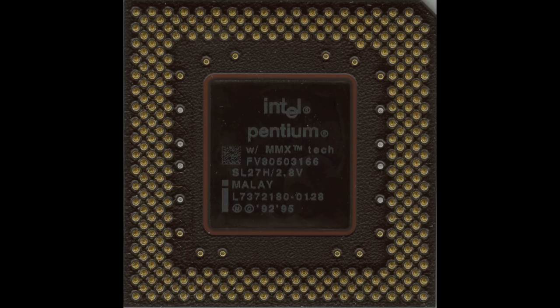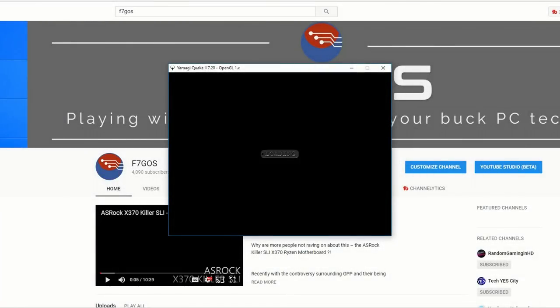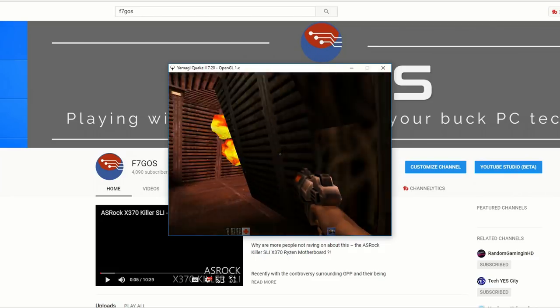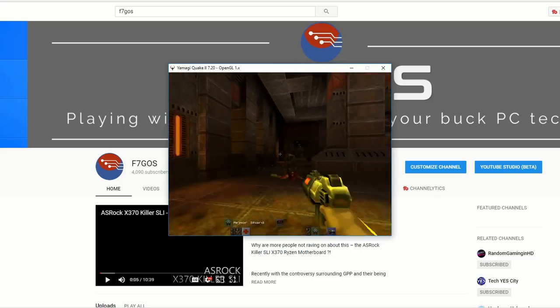The legendary Quake 2. Booting it up on a modern system, the high resolution 640x480 I remember being so amazing — well, certainly compared to the 320x240 of software anyway — was pretty underwhelming.